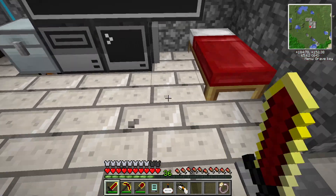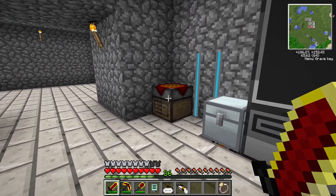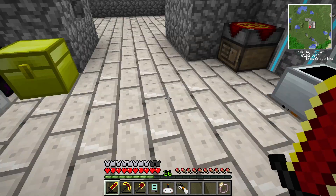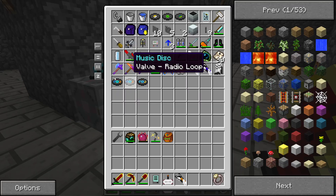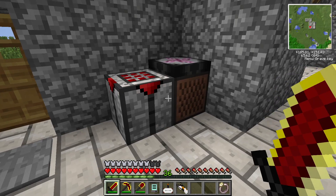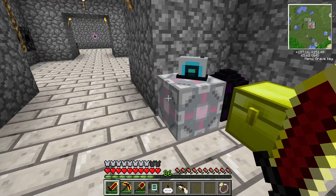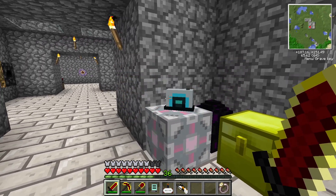Starting off in the entrance: there's my computer, the bed, a Don Totem from Thaumcraft, a sorting chest for items, and some miscellaneous junk that I don't really want to be part of the logistics system, a laser crafting table, a jukebox, and a transmutation table. This is my dragon egg, my companion cube, and my portal radio.